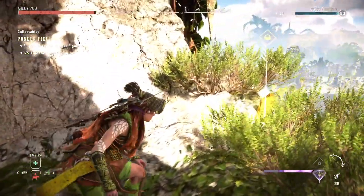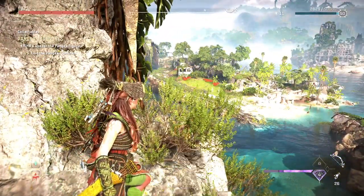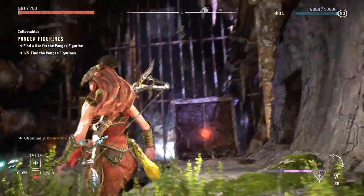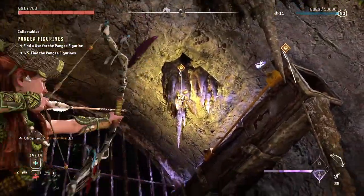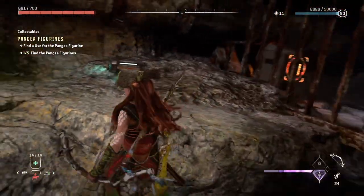When you land, don't forget to turn around and immediately grab this brim shine. You're going to need those to purchase some legendary items and also upgrades. There are some more brim shine up there — I'm going to show you how to get that in just a minute.